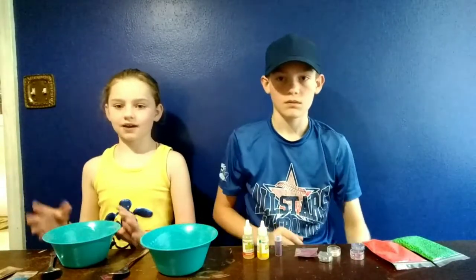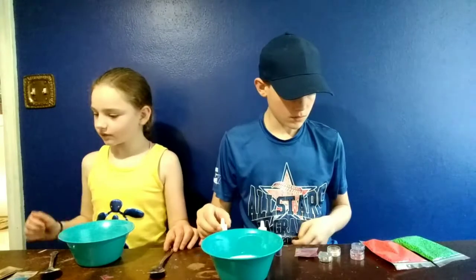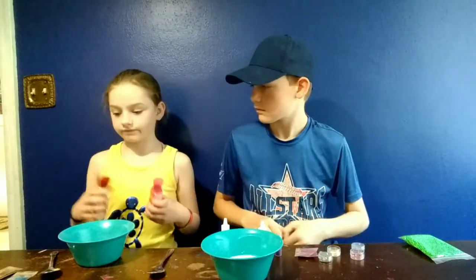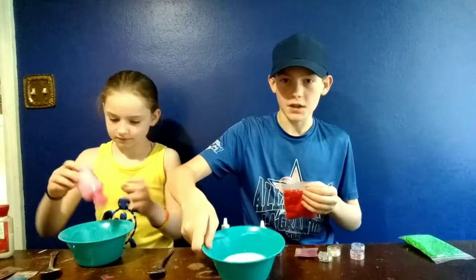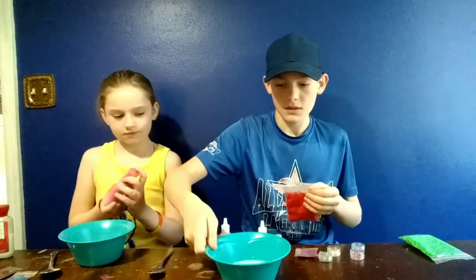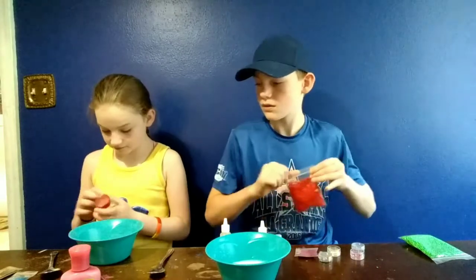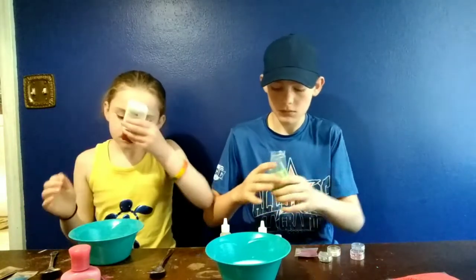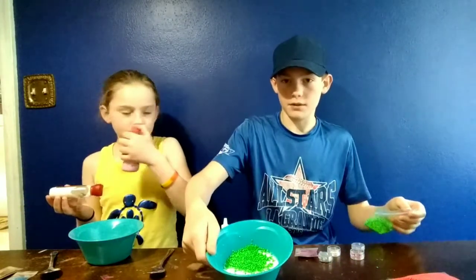Now we are going to add in our stuff into our glue. I'm going to start with balls — my lotion. We have to add in at least one thing of each. I'm going to add in both of my lotions first. I'm just going to add in one little red foam ball. I added my lotion in — probably can't see it because it kind of blends in. I'm going to add in some green foam balls — I added in quite a bit of green foam balls.